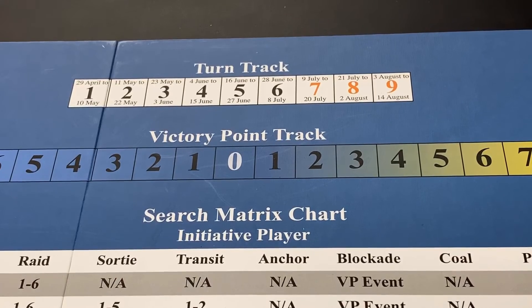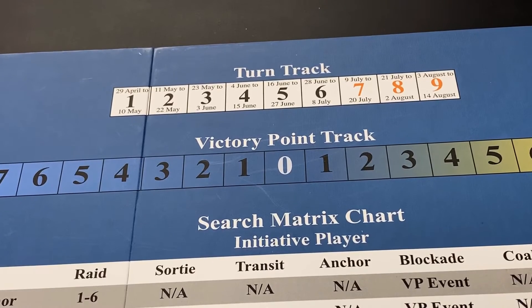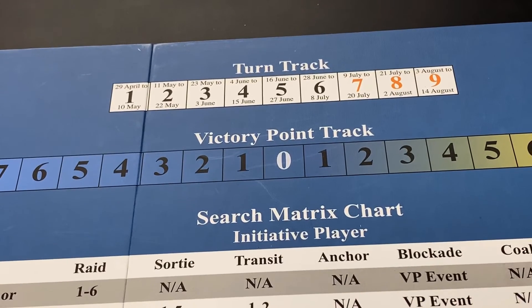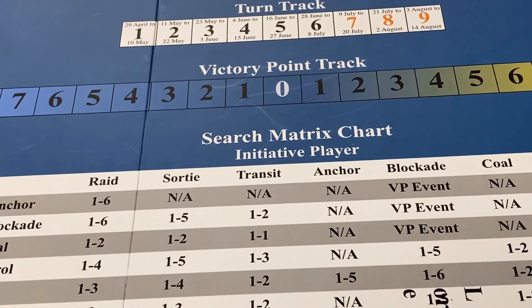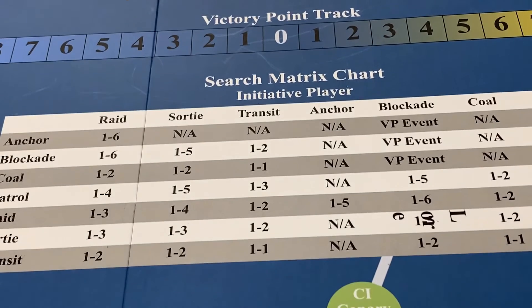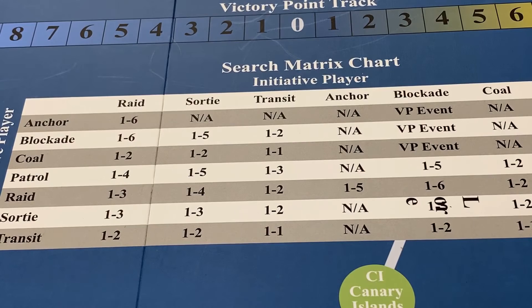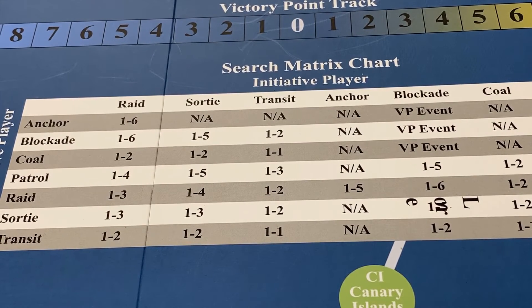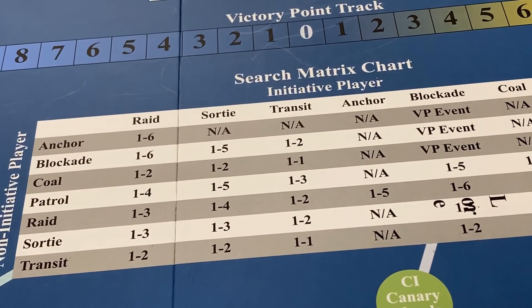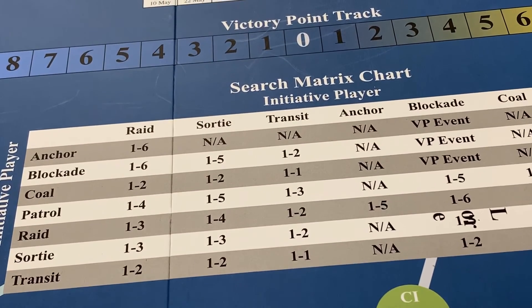In the top right corner you have the turn record track. The standard game is six turns, but optional rules extend the game up to nine turns. There's also a victory point track, and then the search matrix chart, which determines if units of both sides may encounter each other in a specific area and proceed to combat. Combat is not automatic — it is dependent on initiative and the particular order that was given.